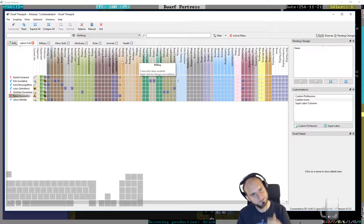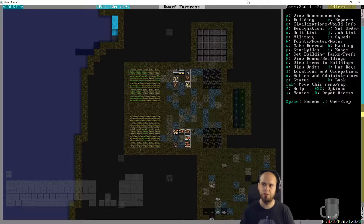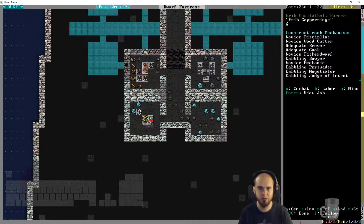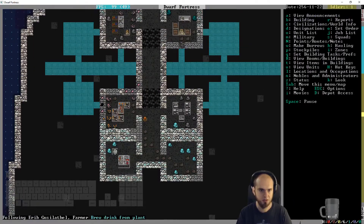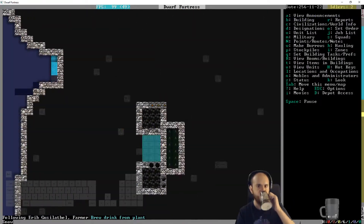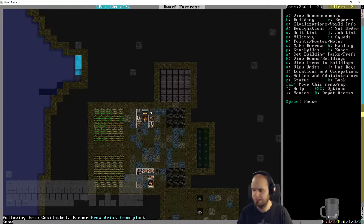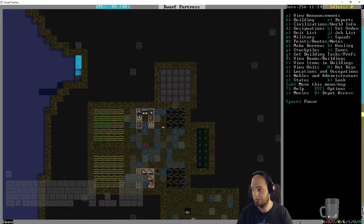Do we have a brewer? Where is it? We do have brewing - it's Erib the farmer. You're constructing a rock mechanism - nearly done. There you are - you're going to be brewing from plant. You need a barrel of course. Do we need to make more barrels? We might. We have some plump helmet spawns and some wine. Now we can plant that again.